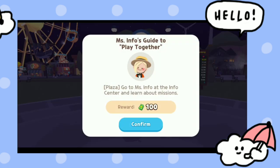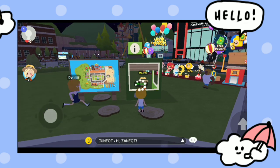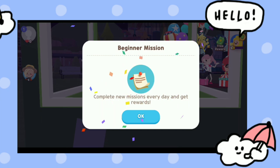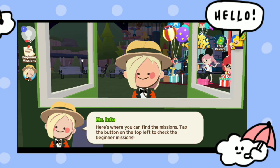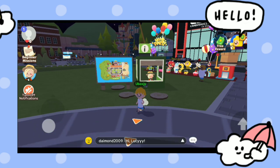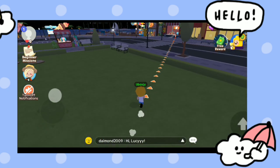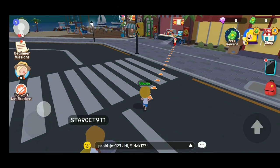Now the manager is giving us instructions to visit all of the buildings. First we need to visit Mrs. Info Guide — there she is! She is giving me greetings, saying the manager gave her the role to welcome me. She is providing a mission to visit most of the buildings, starting with the pizza place. You need to click the navigate button and it will take you there.